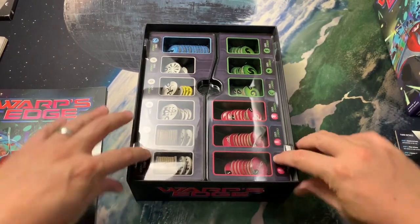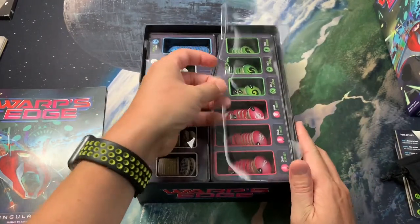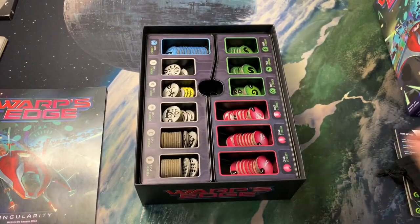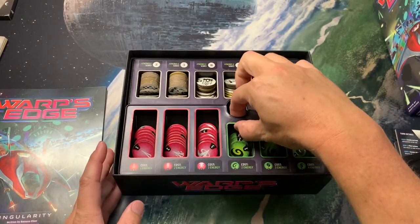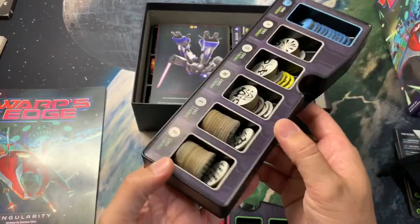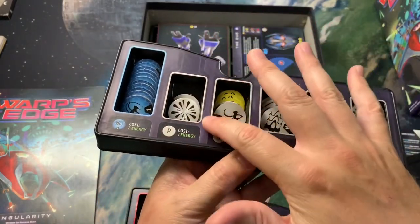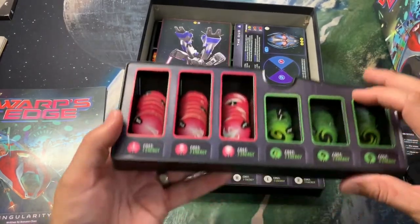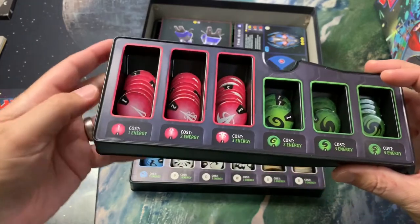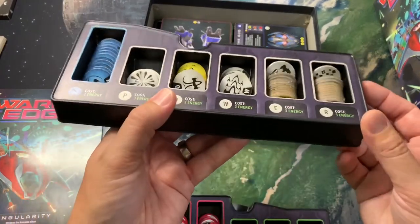I don't understand why these tabs are here. You can technically lift the lids out, but it's much easier to lift from the middle. You almost have to lift the lids off first before you can get the full trays out — there's no place to grab them. Once the trays are off it's pretty easy; just spin it around, pinch, and pull each one out.